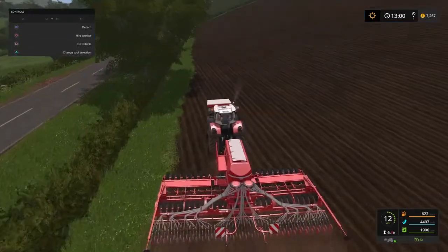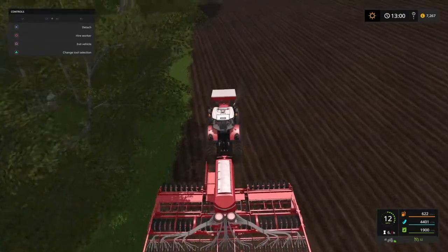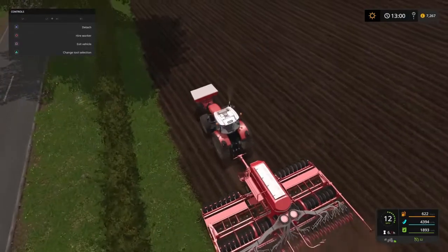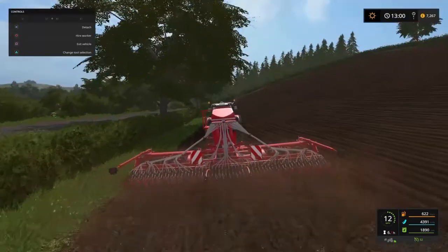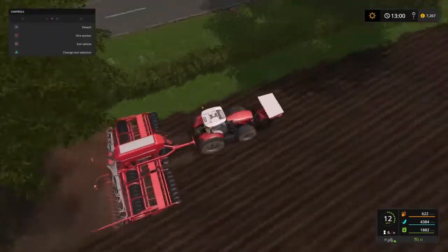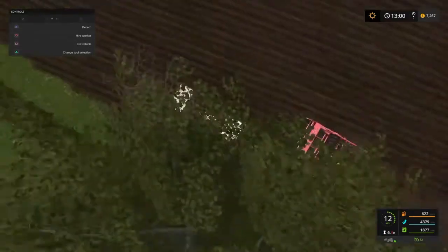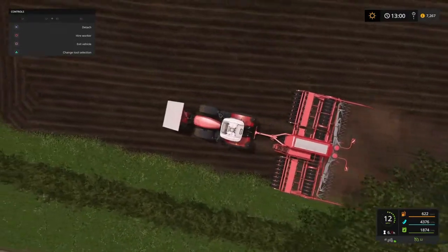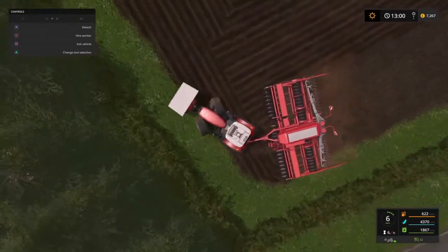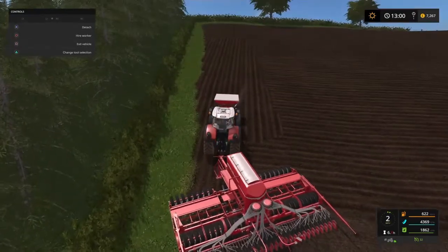I've also turned off plant withering because there are a lot of fields on this map that you can't do any contract work for. Once the crop dies it just stays dead until you buy the field, and there's no way to discount those fields because there's no work — you just end up buying the field with a dead crop.